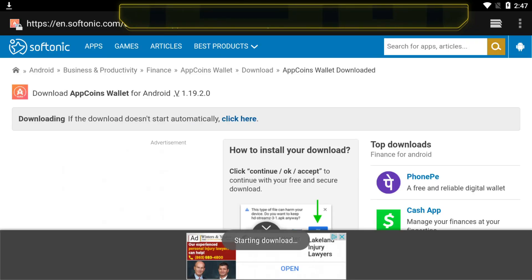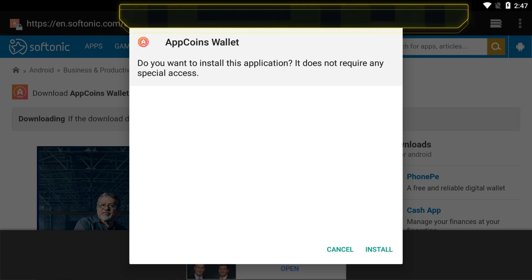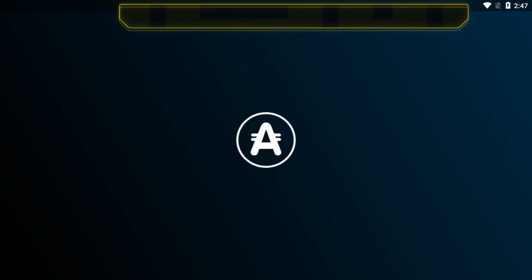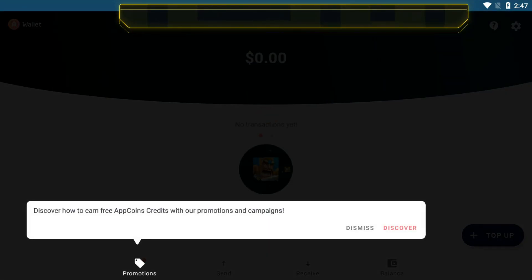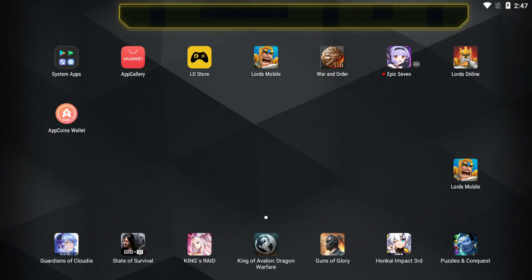You will do the same thing here — go ahead and download it. If you ran into issues installing apps before Lords Mobile and had to enable installation from unknown sources, this one shouldn't give you any issues — it should install fine. Once you do that, open it and make sure you start setting up your account and wallet by including payments, whether it's your card or PayPal, whatever you're going to be using. You can also verify your wallet, which I definitely suggest, as it'll make things easier every time you use it.